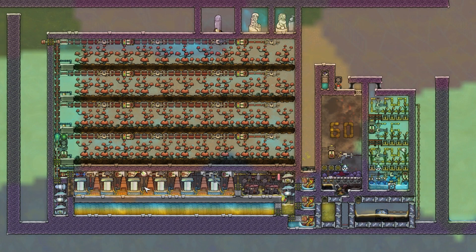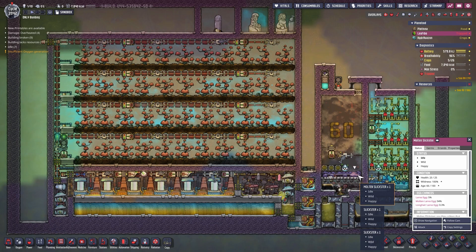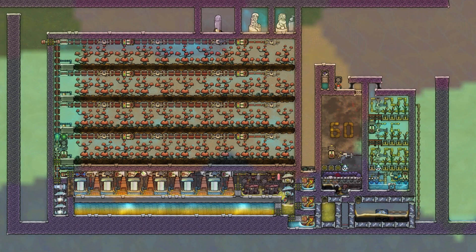Well hello there. This is another one of those projects I had lying around in the background. You can see all the arbor trees that will be turned into ethanol. The ethanol will be burned to produce power for the whole thing. We can use the carbon dioxide in a slickster farm to produce food or crude oil, and a little bit of petroleum if you're lucky — or unlucky — to get a molten slickster, however you want to see it.